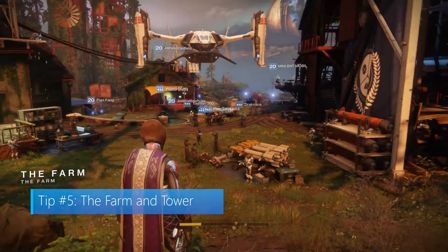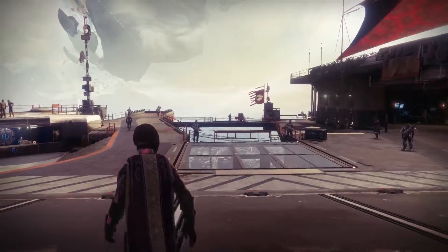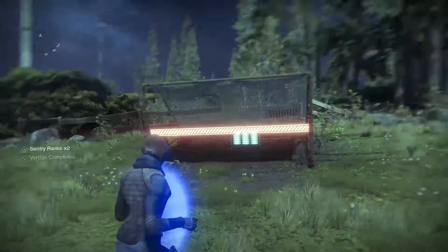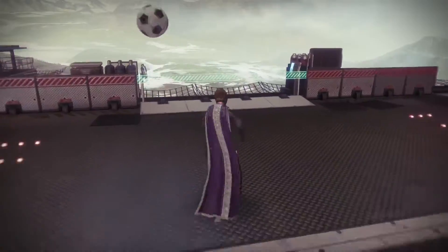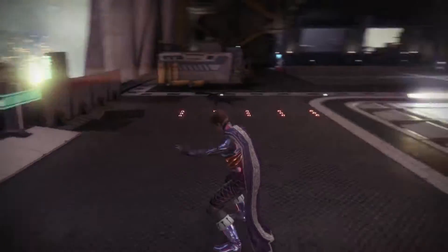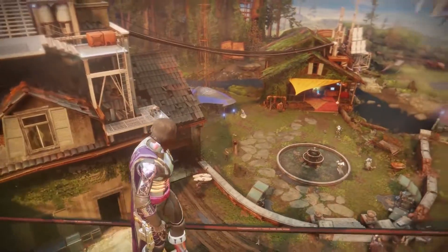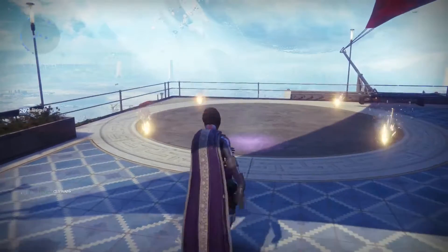Tip number five: The Farm and Tower. For those that beat the campaign, you'll have access to the Farm and the new Tower. These are two current social spaces in Destiny 2 where you can decrypt items and basically just hang out. Both spaces have a soccer field with goal posts, so if you feel like playing some soccer or football, bring out the Vuvuzelas — FIFA 777 never looked so good. Each social space has its share of secrets, so explore them thoroughly. In the Farm, pay close attention to the watermill and wires. And for the Tower, check out the Floor's Lava minigame and be sure to push the purple ball around, which may lead to some extra fun.